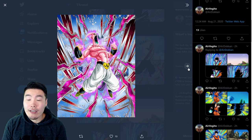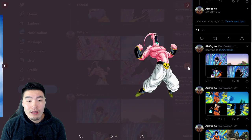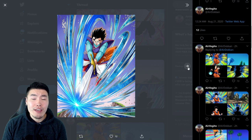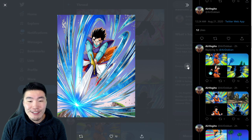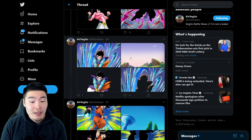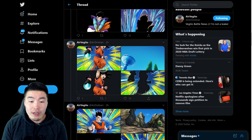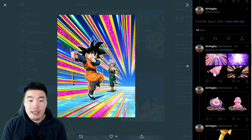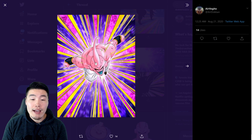We also have the Dokkan awakening for the PHY Support Boo from the PHY type banner — there are his assets — and the Dokkan awakening for the PHY Support Gohan from the same PHY banner. Then we have the Dokkan awakenings for the free-to-play units: the awakening for Angel Goku, Ultimate Gohan, and Kid Goten.